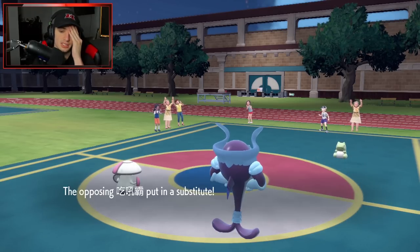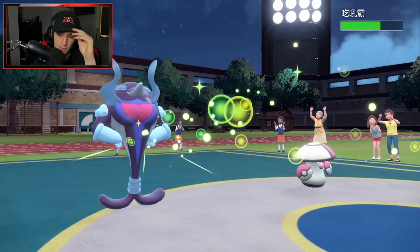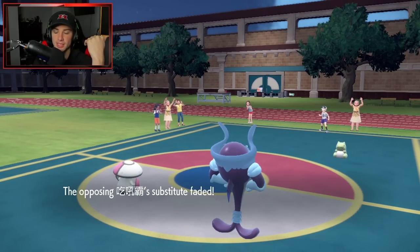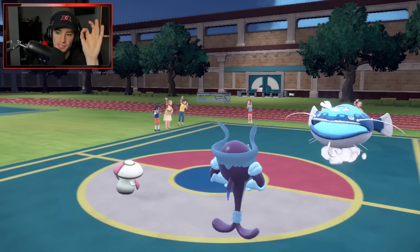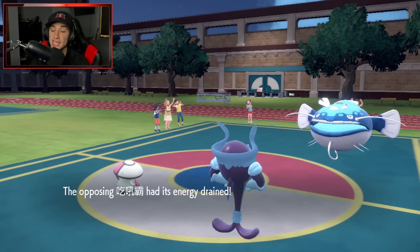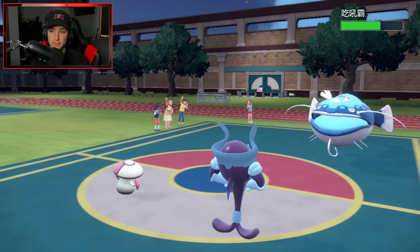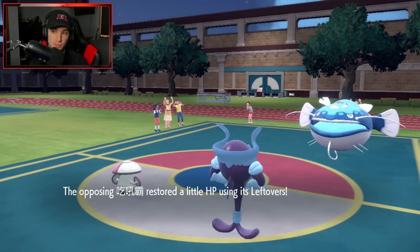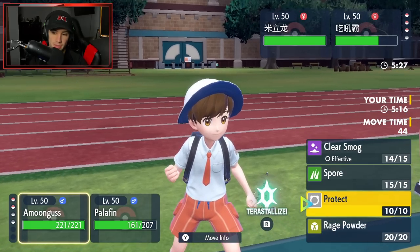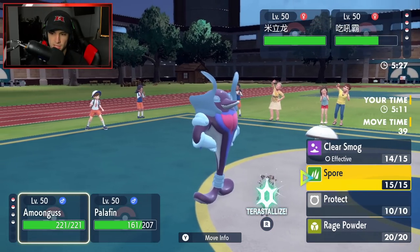It doesn't protect — that's huge for us! So we Clear Smog, we eliminate all of its stat changes and boosts. It sets up a Substitute — that's not too bad. I can Spore next turn. Sub does fade, my boy does enough damage, and I get some HP back from that — from Drain Punch through the Sub. I'll take that all day. Palafin's doing pretty good here. I don't see Dondozo really doing a crazy amount of damage. Do I just Rage Powder, or do I go for the Spore? I think I just go for the Spore.